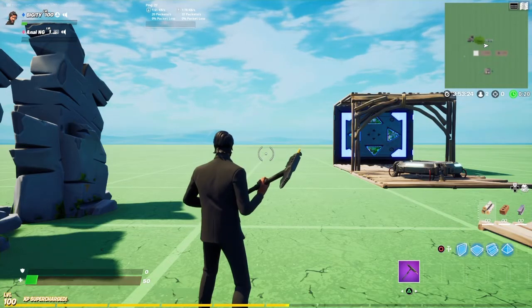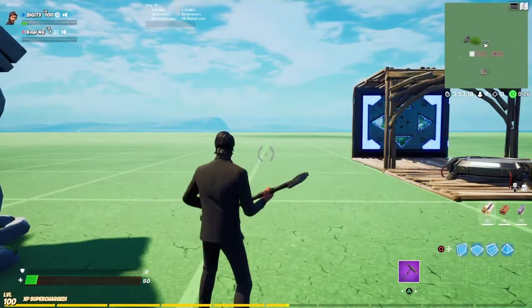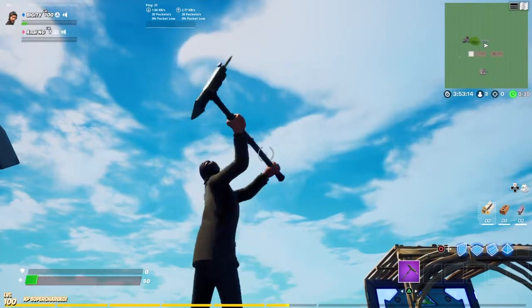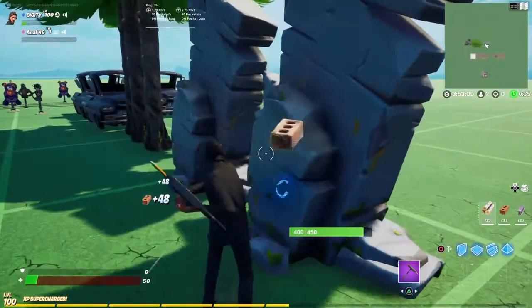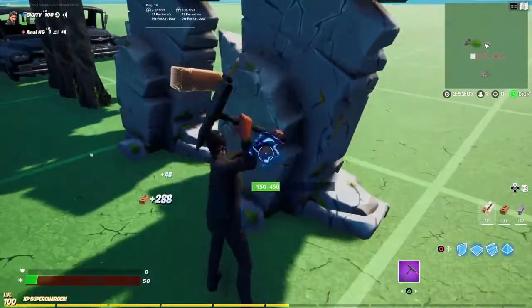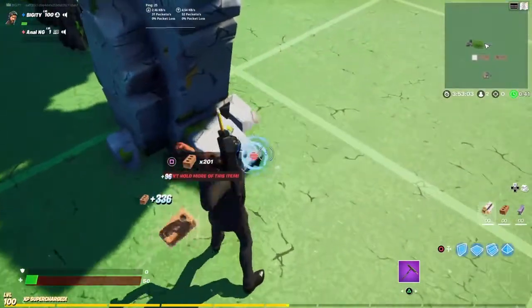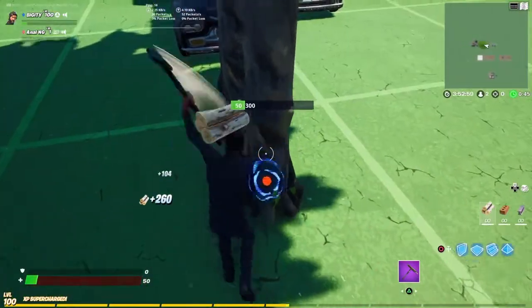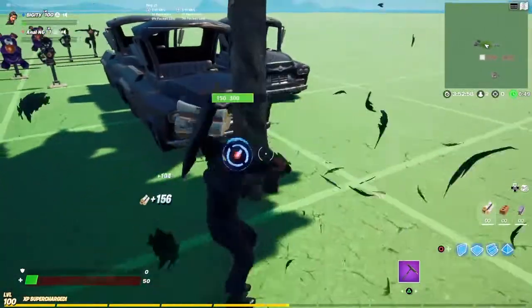Alright, so here we go — The Reaper, the John Wick, whatever you want to call him — with the Trusty Number 2. Nothing crazy, but the thing about this pickaxe is I think it's one of the smallest, if not the smallest pickaxe in the game. I still think it is. I don't think there's anything smaller than this. If it isn't the smallest, then it's one of the smallest — 100%.